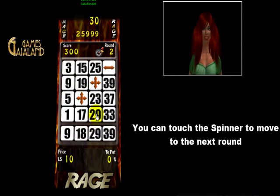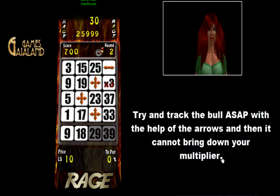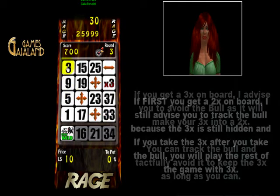Try and track the ball as soon as possible with the help of the arrows and then it cannot bring down your multiplier. If you get a 3x on board, I advise you to avoid the ball as it will make your 3x into a 2x. You can track the ball and tactfully avoid it to keep the 3x as long as you can.